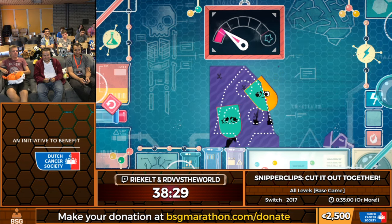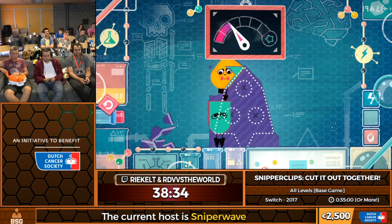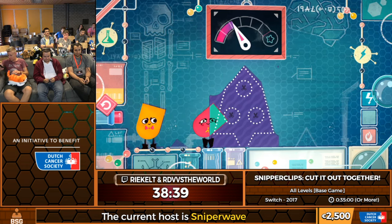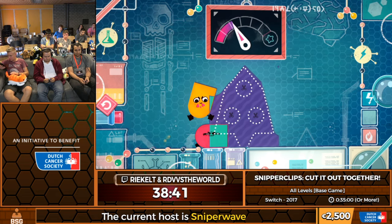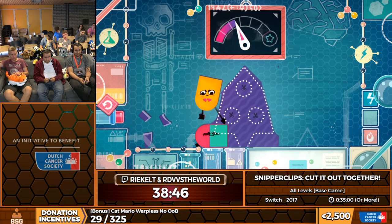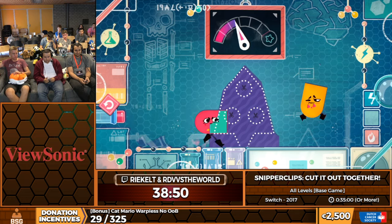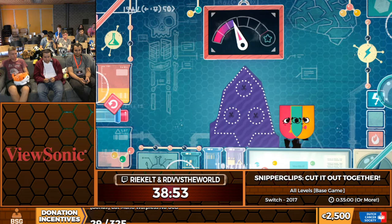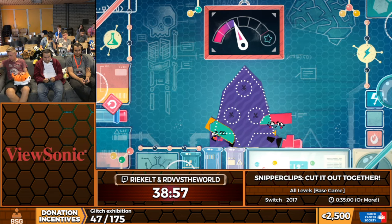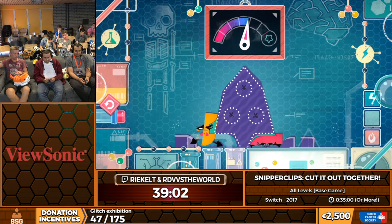In all seriousness, we do have a few glitch exhibitions coming up later tonight. We have a glitch exhibition for Dark Souls All Bosses 2 Player 1 Controller, which is 128 euros away from being unlocked. And we also have a skip/glitch exhibition for Hotline Miami NG+ All Levels, which is only 119 euros away. Trust me, you want to see both of those — there are some very, very interesting glitches in there.